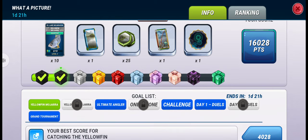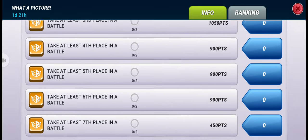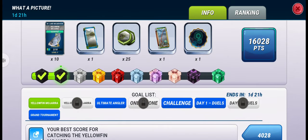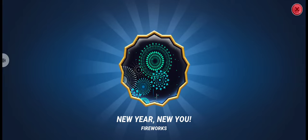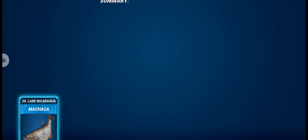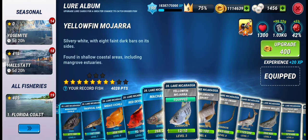As you can see, we got the second box of this event already because we are getting points for catching those seven-star or eight-star fish. We are now in the second box and can upgrade our fish to level four. We also got an avatar or fireworks for the new year — as you know, 2022 is ending and we are getting close to 2023. Let's hope we all have a great year ahead. Now let's upgrade our fish to level four.